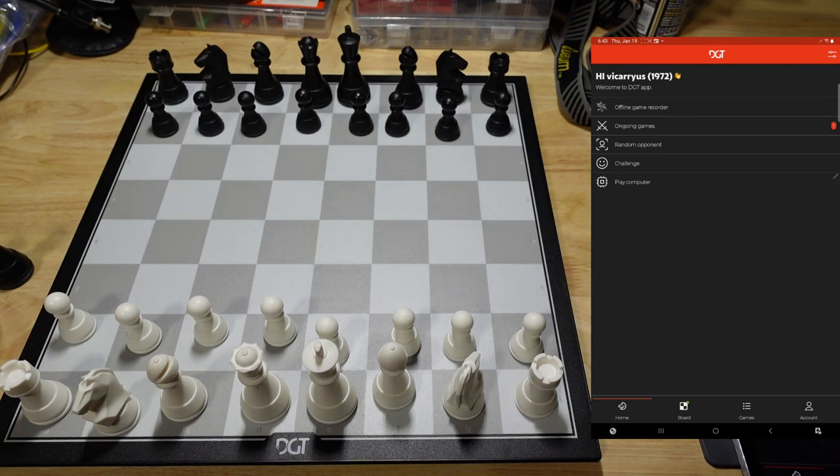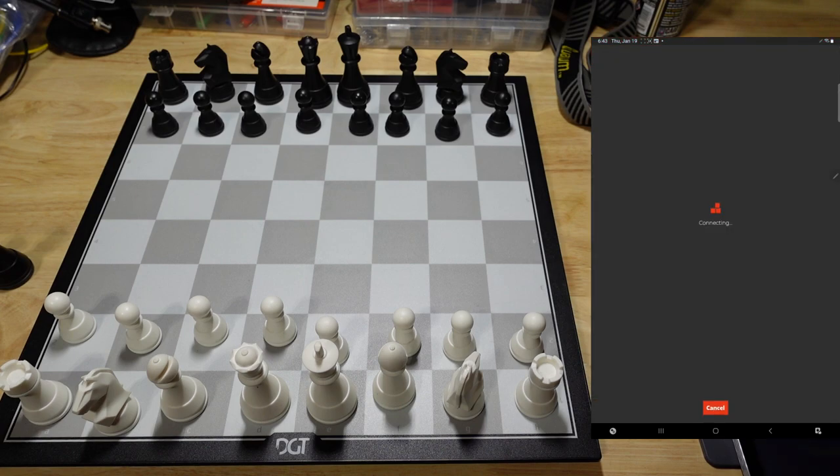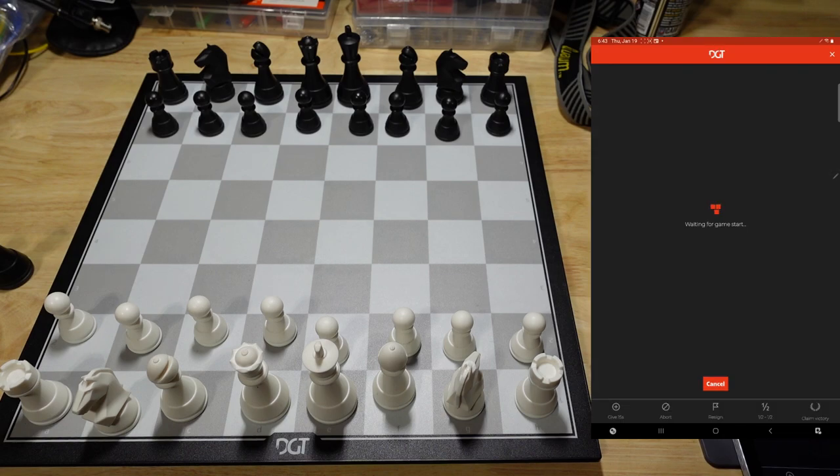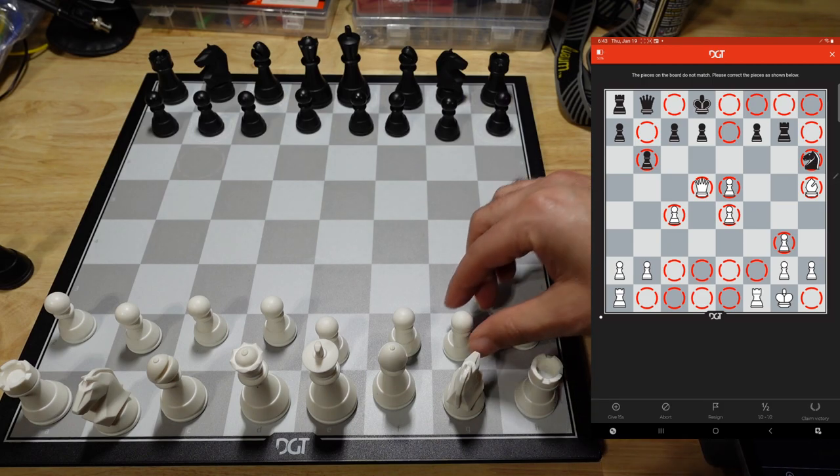I'm going to just play a quick game online with a random opponent. I'm going to do a 10 plus five game and play white. Let's go ahead and hit play. While I'm waiting, the five plus five game option seems to only work when you're playing with a computer.